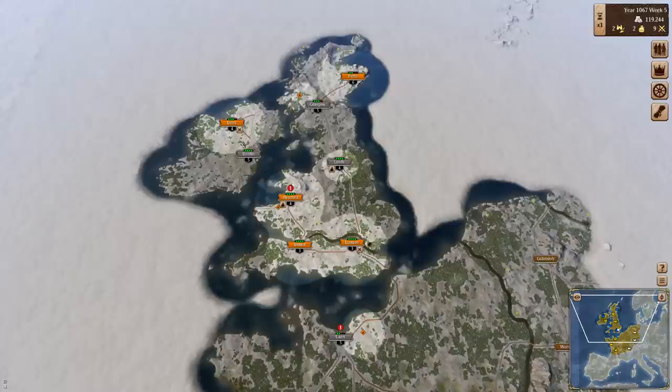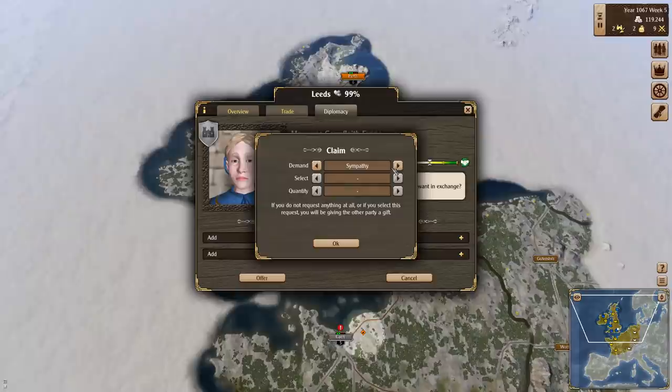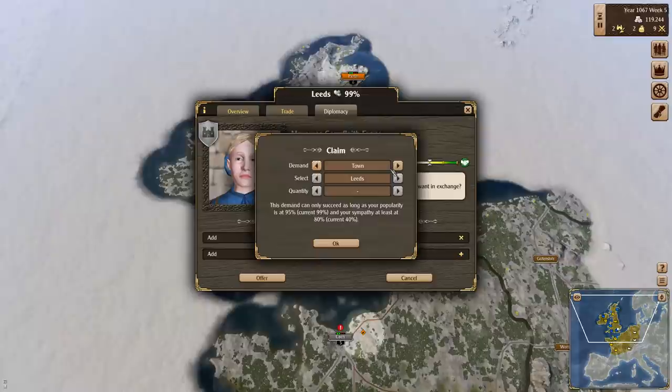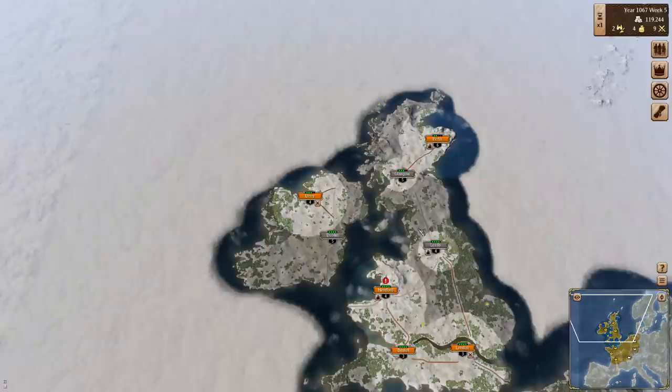Firstly, we probably want to buy over the town leads and stuff like that soon enough. How I believe this works is that we can demand sympathy from them. Once this meter goes up to about 90 or 95-ish percent, then you can demand the town from them. You need the popularity listed up above here to be quite high, and you also need the sympathy to be at 80%.